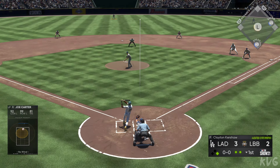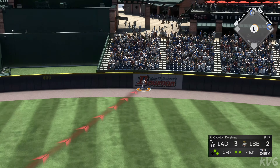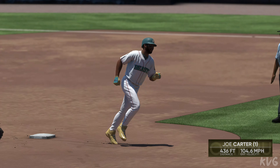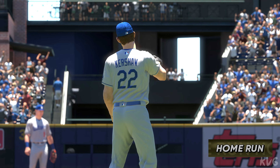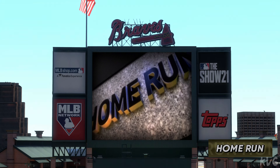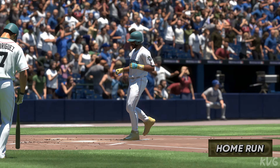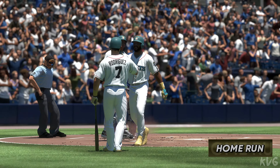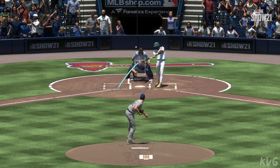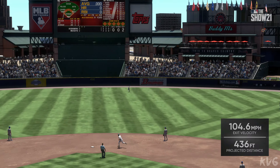Stepping in now — Joe Carter. He turns this one around high and deep to center field. Looking up is Taylor — gone! It's a two-run homer for Joe Carter as they take the lead 4-3. Not the way you'd like to start a game, right? First inning, you come in and give up two home runs. We'll see if he can regroup. It's not easy to sometimes come back from that.